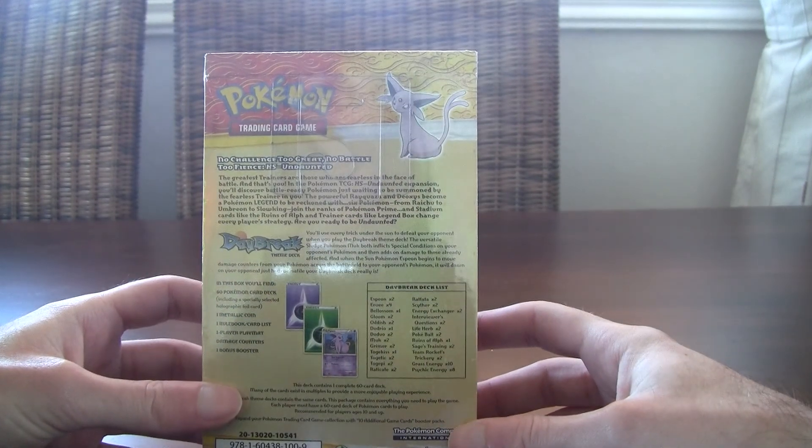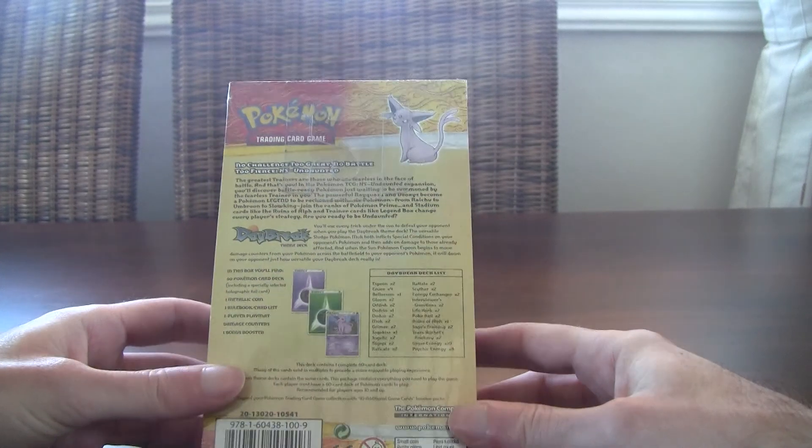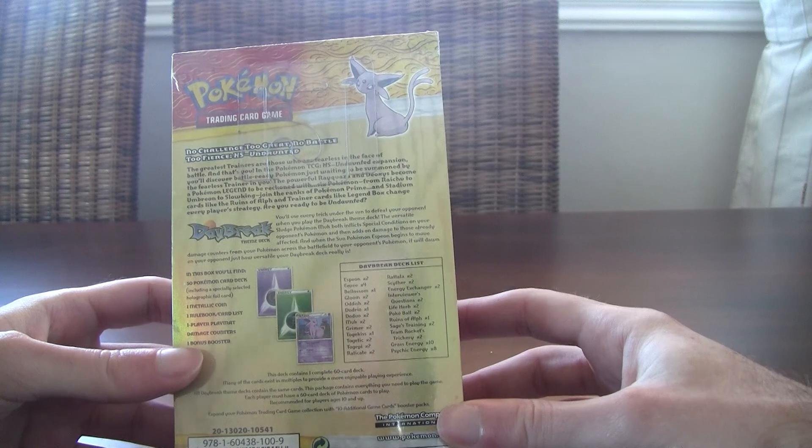This is for Espeon — there was one with Espeon and the other one is Umbreon, I'm guessing the other one will be Nightbreak or whatever. But yeah, you can see sort of the card list in the back, but we're gonna open the deck since this is old-school.